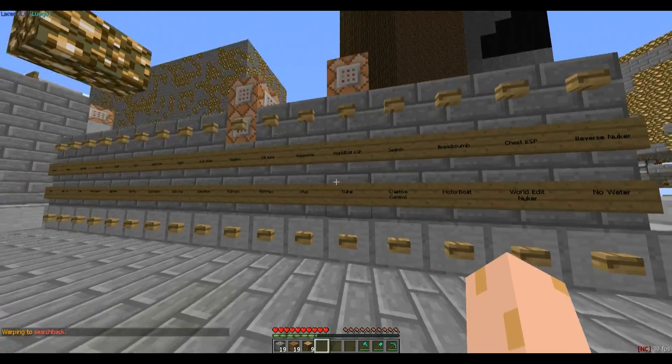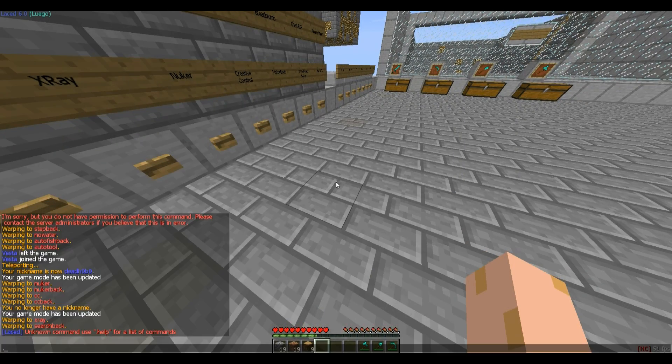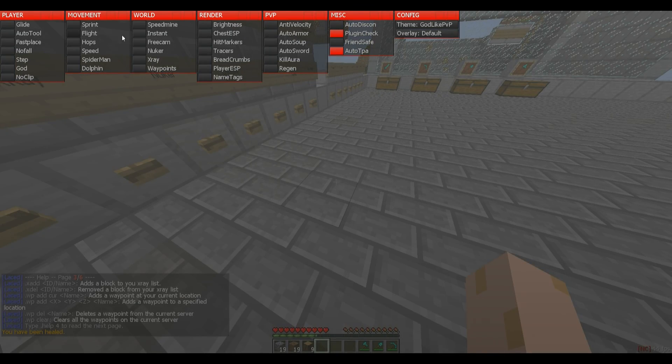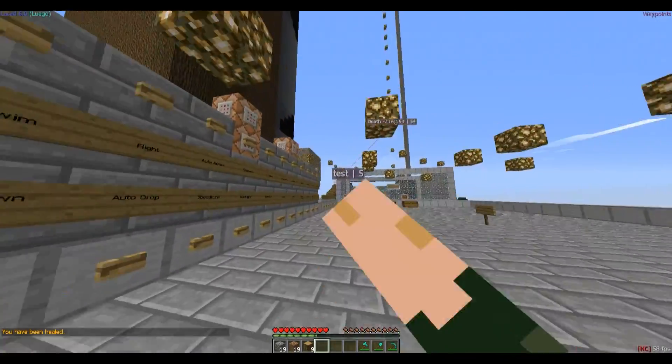Waypoints. Dot WP per — test. Dot help 3. Dot WP add current test. Let's see — I don't really see why that isn't in render. Looks really nice, as you see.